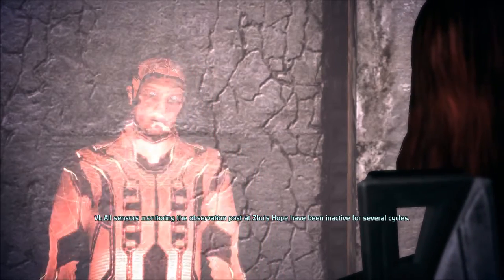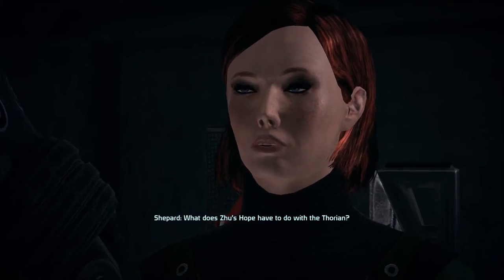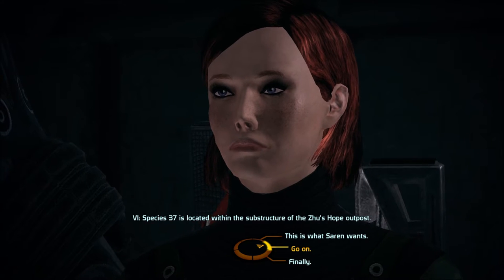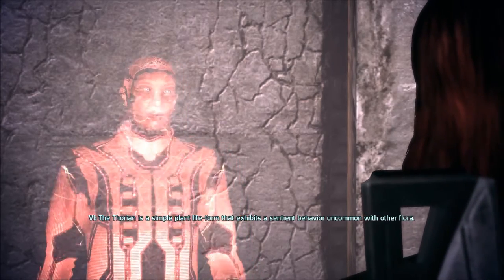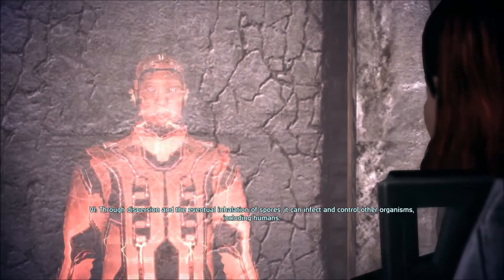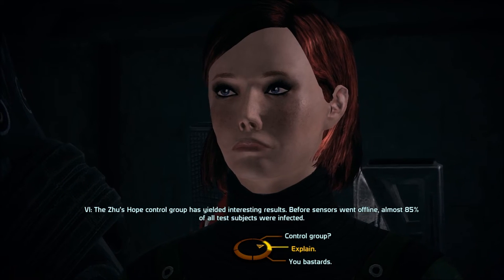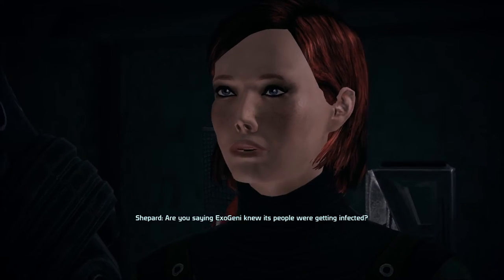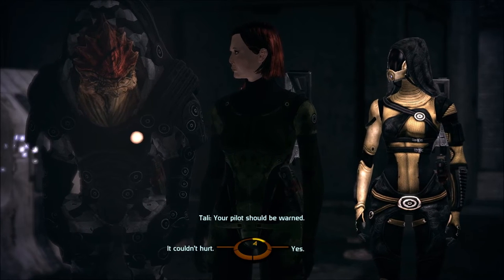Go on, tell me everything you told the Krogan. I was unable to provide the previous user with any relevant data — aside from lacking proper access, there has been no new data available on species 37. All sensors monitoring the observation post at Zhu's Hope have been inactive for several cycles. Zhu's Hope? What does Zhu's Hope have to do with the Thorian? Species 37 is located within the substructure of the Zhu's Hope outpost. The Thorian is a simple plant life form that exhibits sentient behavior — through dispersion and inhalation of spores it can affect and control other organisms, including humans. The Zhu's Hope control group has yielded interesting results — before sensors went offline almost 85% of all test subjects were infected.